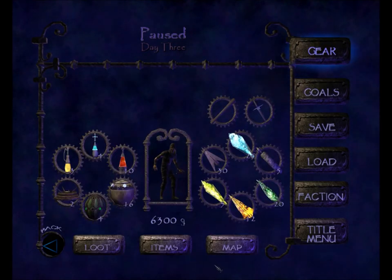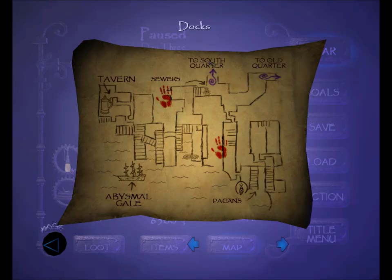Here's the map of the docks. Here's where we came in — the entrance to South Quarter. The northeast is the passage to Old Quarter, which is still sealed off to us. Right now we're here in this southern territory. This is the fence; we'll visit her later. The pagan territory is here in the southeast. Right by the entrance to South Quarter you see the sewer entrance — that red handprint is the Undercurrent, where we already bought the climbing gloves. Here in the center is the boat we'll take to the house of Widow Moira. Here in the southwest is the Abysmal Gale, where we've already been. Here in the northwest is the tavern, which we've also already been to.